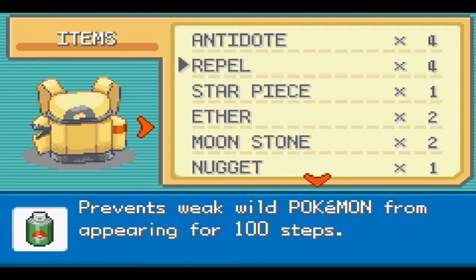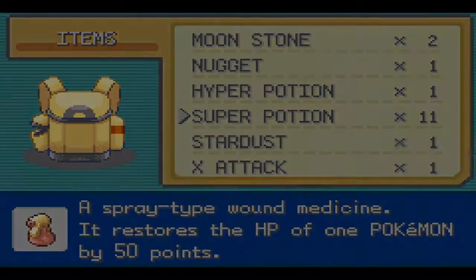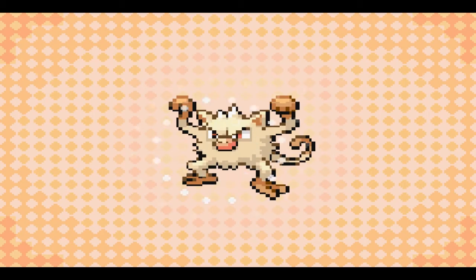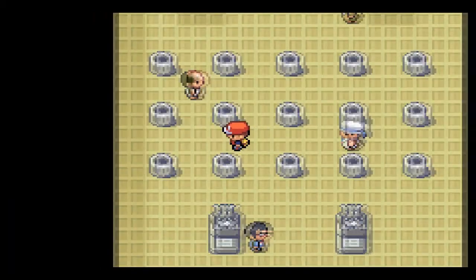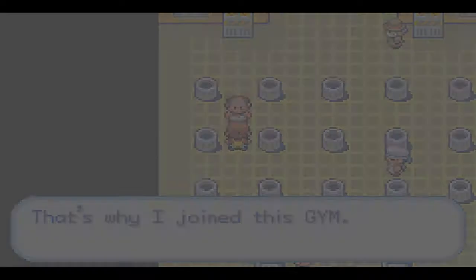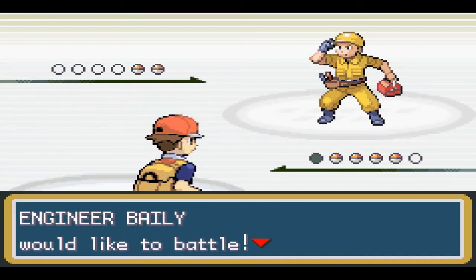I'm just going to heal Mankey really quick. I don't even have anything to heal paralysis, so Mankey will just have to deal with it — he kind of eats it through his non-existent mouth. I'm going to show how strong Mankey is going to be fighting the next trainer here.